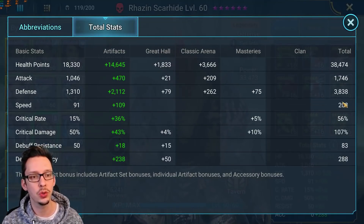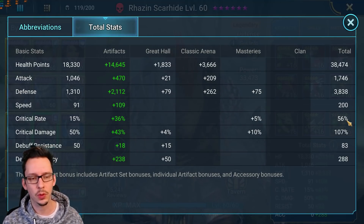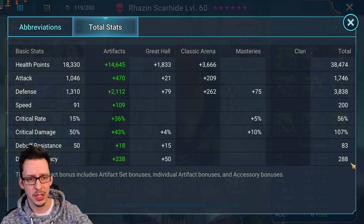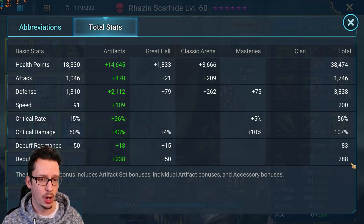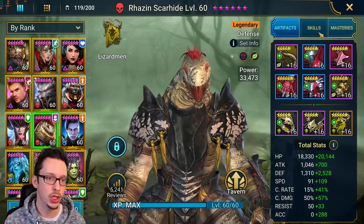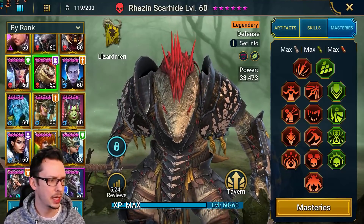Total stats: 200 speed, almost 4k defense — this is pretty good actually. 56% crit rate; you'd want this closer to 100. Plenty of Accuracy — maybe a little bit too much for the clan boss, but if he uses him in the arena, this is good. For the Masteries, we do have Giant Slayer and sort of a counter-attack setup here.